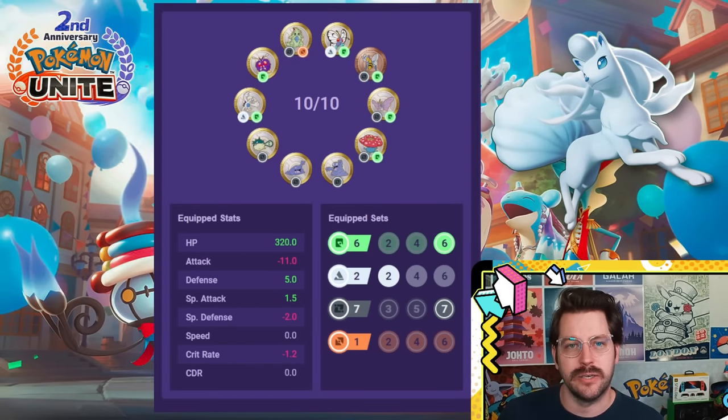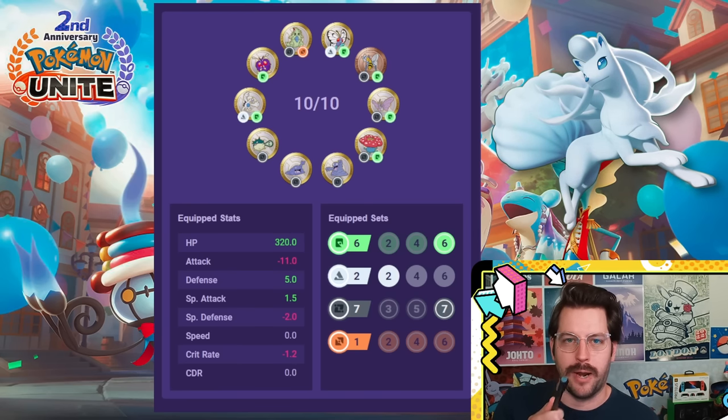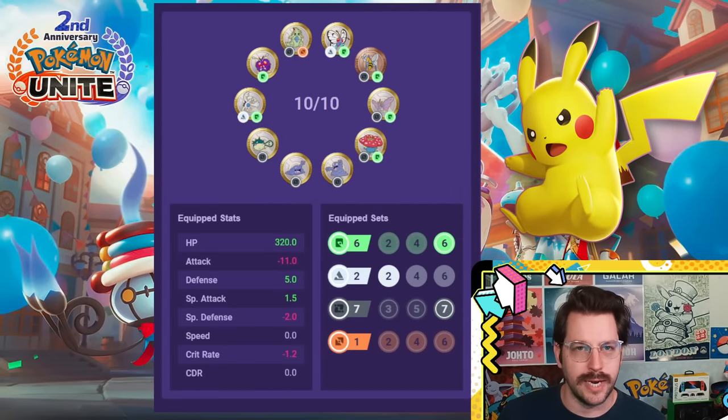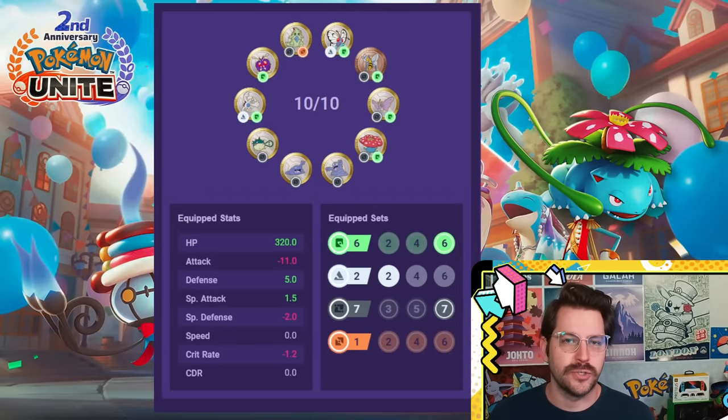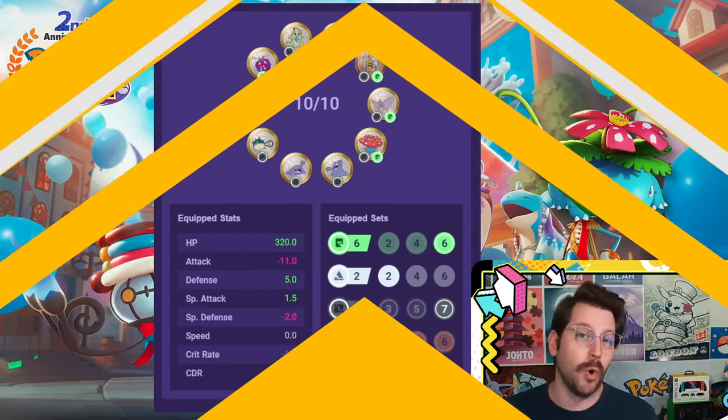Alolan Ninetales also works very well with a setup like this. Pikachu does great here too. And Venusaur — cooldown and special attack for everything you need.